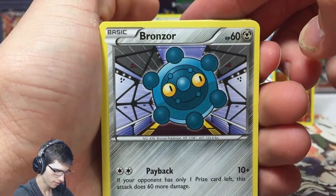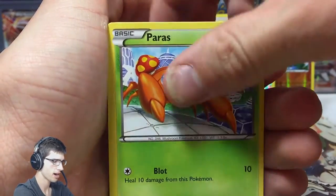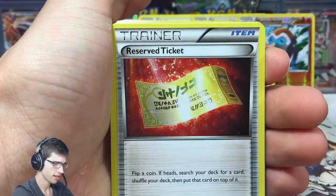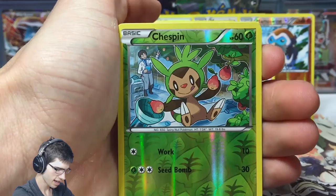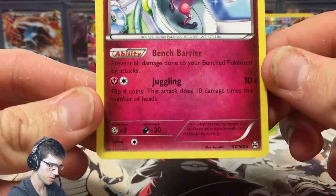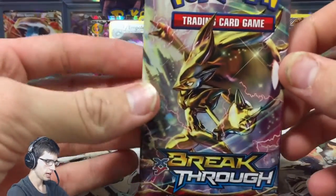Alrighty. So we have Bronzor, Skiddo. This is the second last pack of part number two. We've got Wobbuffet, Magneton, a Trainer Reverse, Chespin Reverse, and a Mr. Mime regular, with Bench Barrier and Juggling. You're awesome.